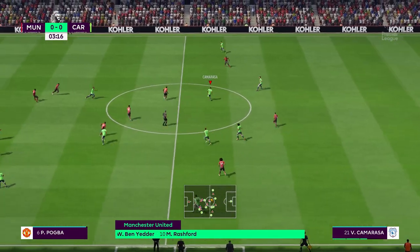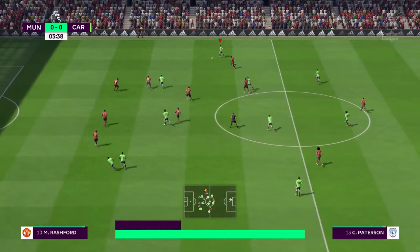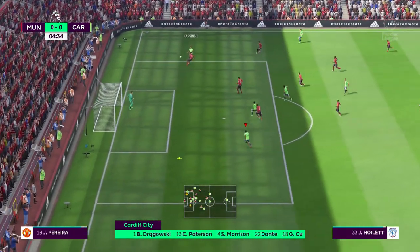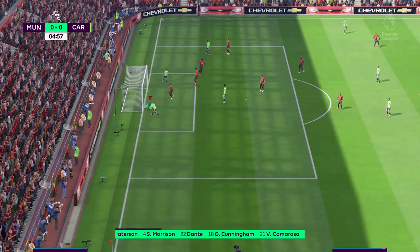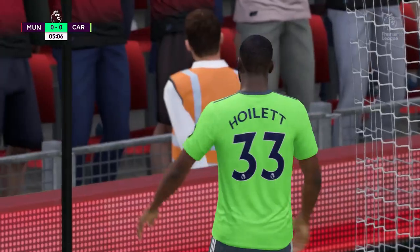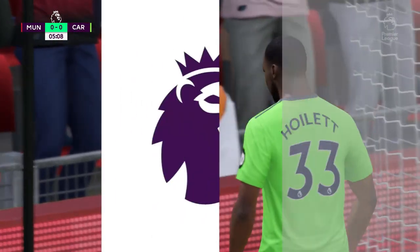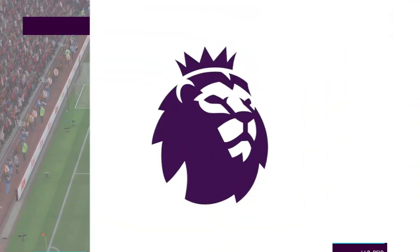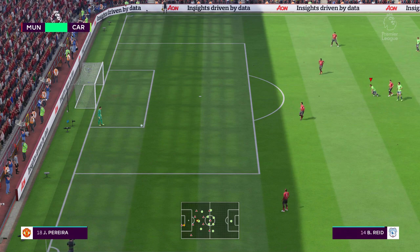We've got to try and push on. Hopefully we can get a win — let's see how the game goes. Great attack here — Narsing whips it into the back post, Hoiler's there — oh how have you missed a free header at the back post? You have to be putting them away against a team like United.